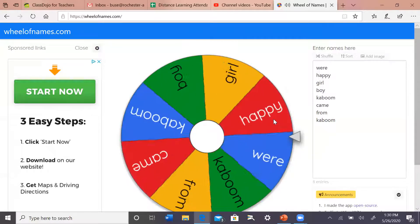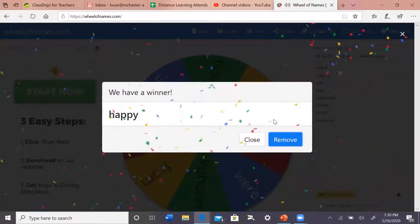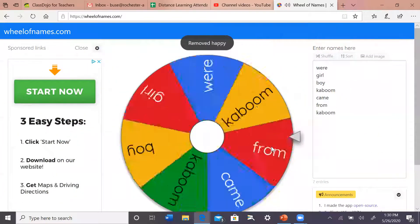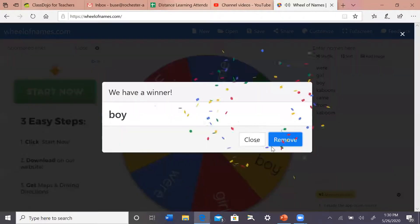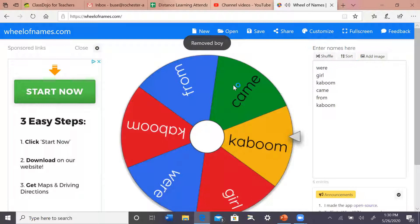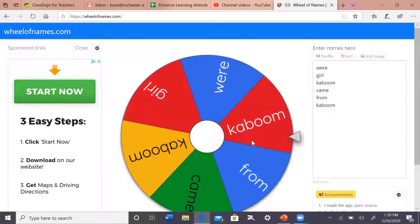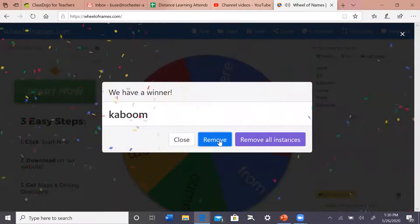This is a free one — everybody gets a free step. The word again is happy. Awesome job, guys. Okay, ready for the next one? The word is boy — this is the second time we've had this one, so it's a free step for everybody. Hey, look at how big some of these words are now — our kabooms are huge! And... kaboom again! Go back to your wall that you started on. A few more words left.